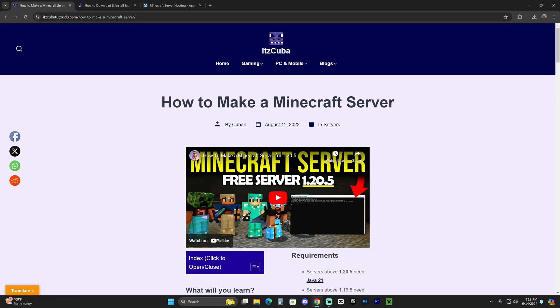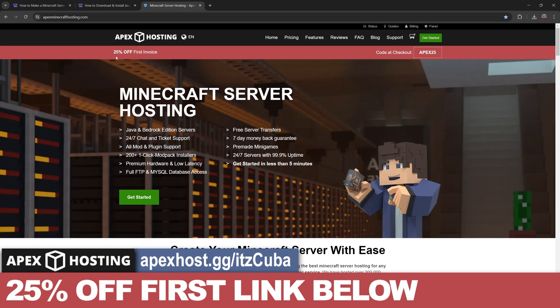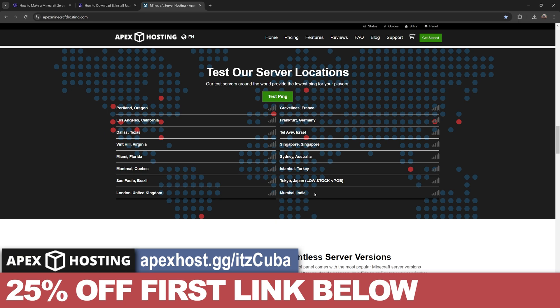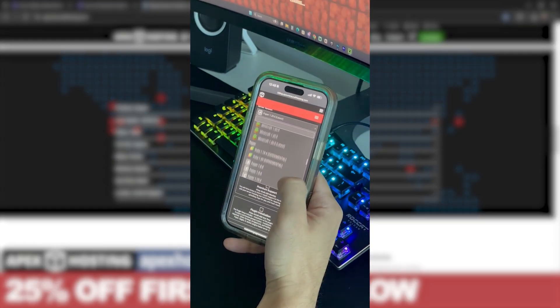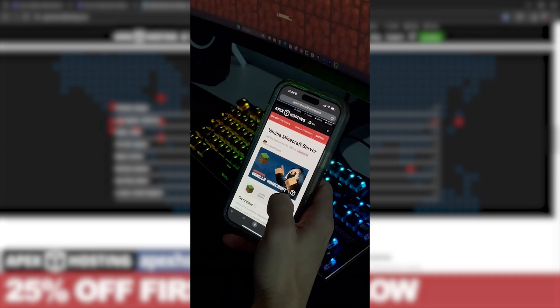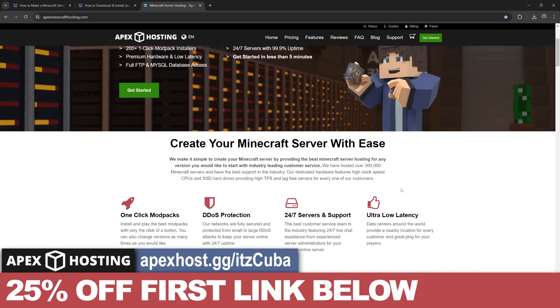If you want a safer, more secure server, I recommend using the first link in the description to make a server with Apex Hosting — use that link now and you'll get 25% off your first server. Apex Hosting lets you make either a Java or Bedrock server hosted online, so you don't have to give out your IP address. They support more than 200 mod packs, you can set up the server in under five minutes, and you can even manage it through your phone — kicking people out or changing settings from anywhere.